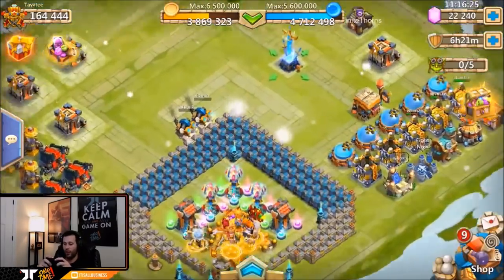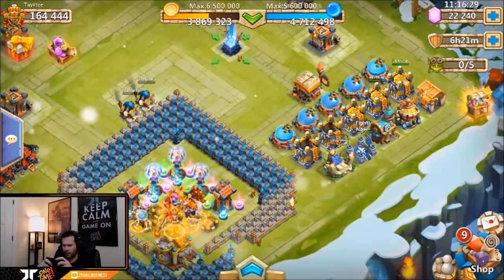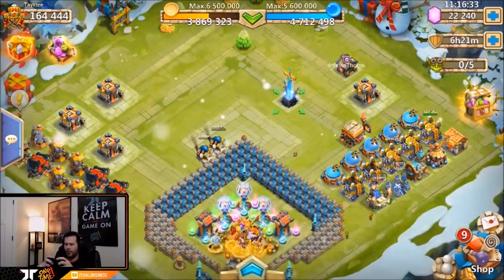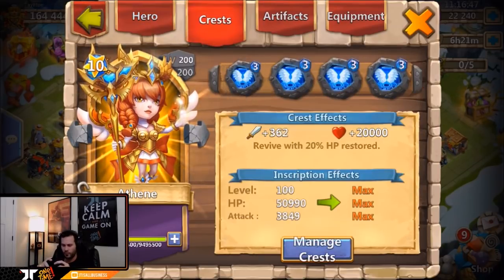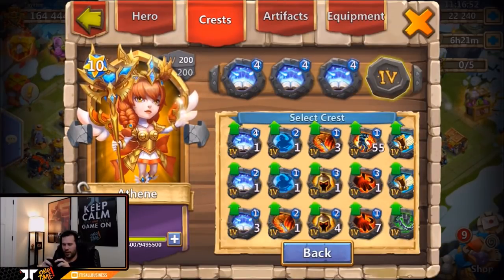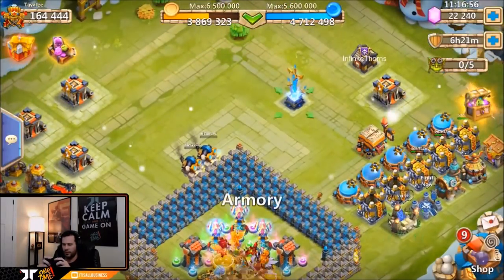I'm going to start out with Athene. I did get her to six of eight Stone Skin, and I boosted her to nine of ten as well because I got that extra fame from getting a total score of a thousand in Lost Battlefield. I need to go ahead and put that Revitalize back on there before I accidentally do Lost Battlefield without it — that would be an issue.